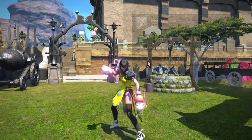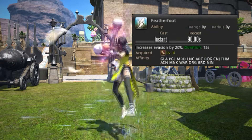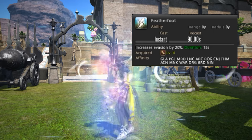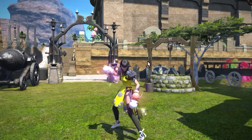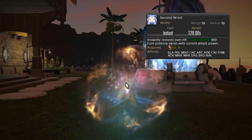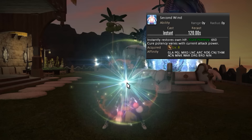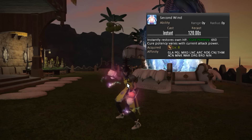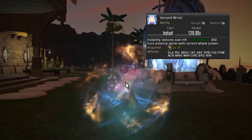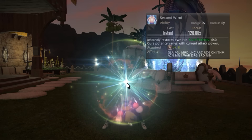First off we have Featherfoot — pretty useless inside the raiding environment, but if you're just out in the world it's a pretty helpful skill. Next we have Second Wind. Make sure you read the tooltip underneath the cure potency — this is really important. Blood for Blood and Internal Release both go towards the potency for this skill. All in all, this skill is super, super good.